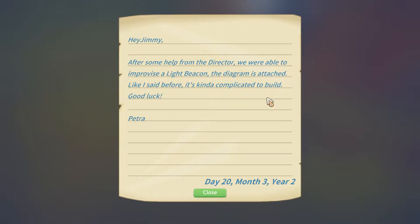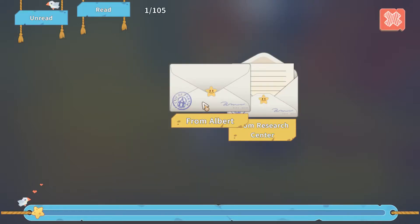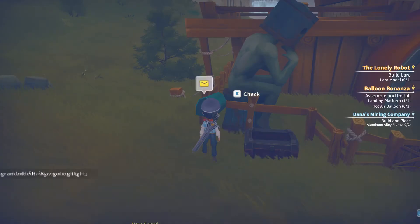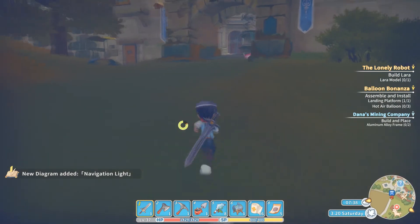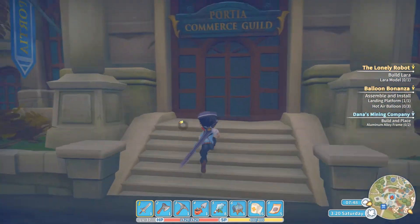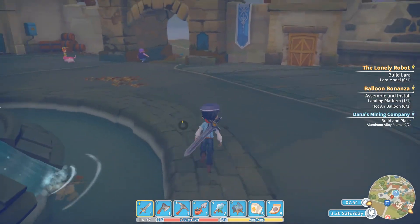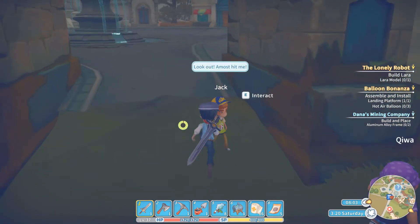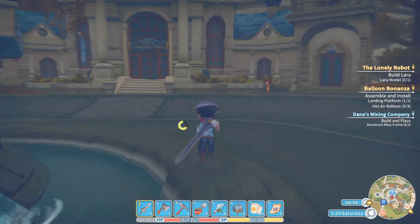It's the next morning. We got our piece of mail from the research center: 'After some help from the director, we were able to improvise a light beacon. The diagram is attached. It's kind of complicated to build — good luck.' Another piece of mail from Albert: 'We've posted and will continue to post commissions for construction materials for the harbor at the Commerce Guild for the duration of this project. Please take a look when you have the time.' It's Saturday though, so there are no commissions today. I can actually turn in the one I've got and make some money off that. Then we'll go see what we need to build this lighthouse.